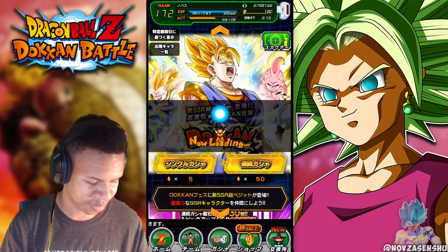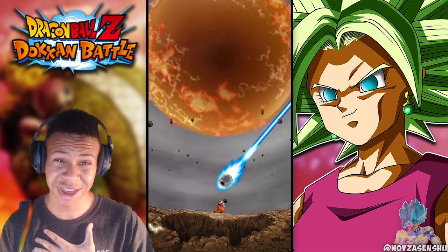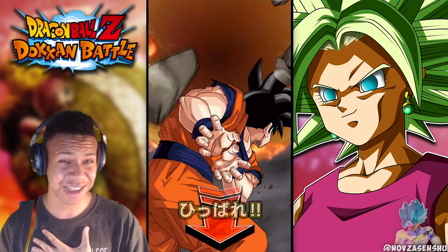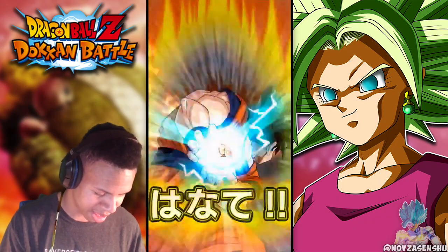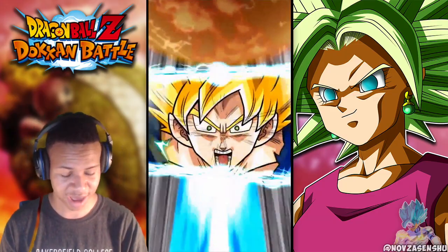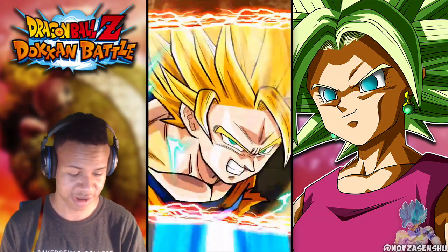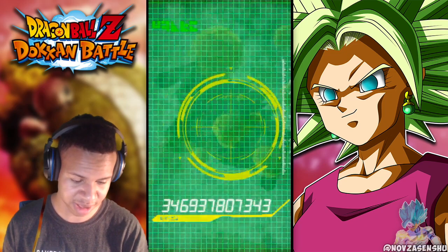This is pretty lit! Let me know if you guys are enjoying the video so far. These aren't guaranteed SSRs because it's a different banner — so if I go base form it's gonna be rough. Let's see what we get. Hopefully we can pull Vegeta — that would be lit!